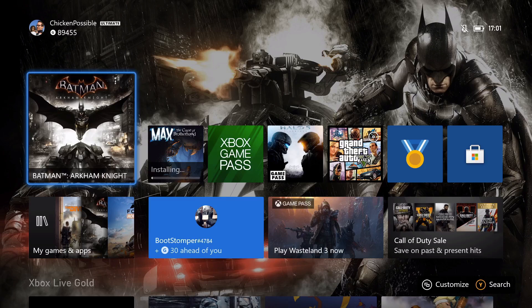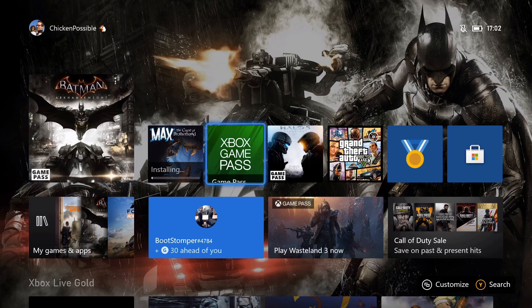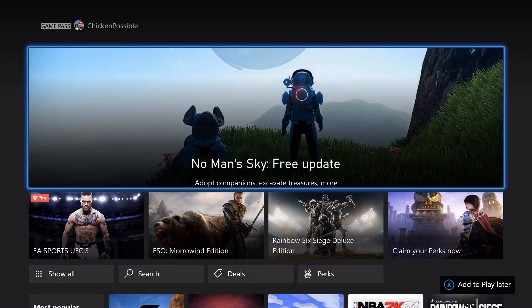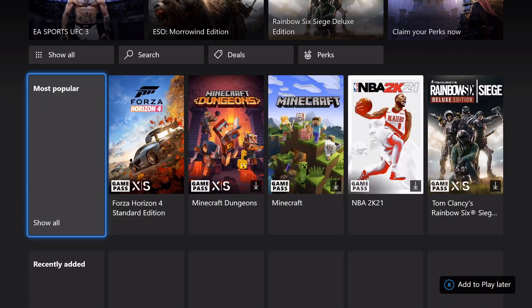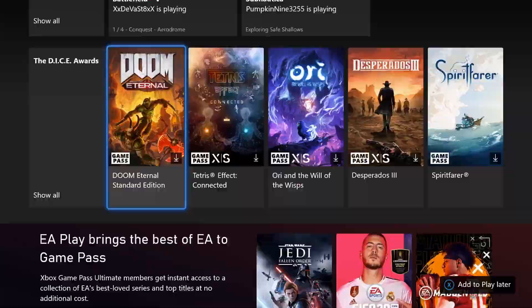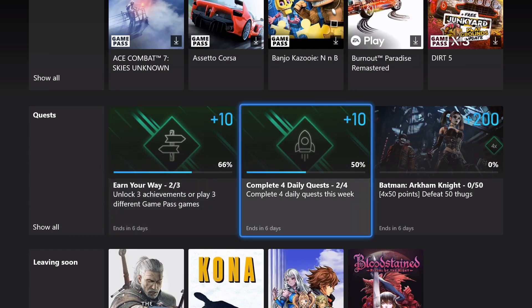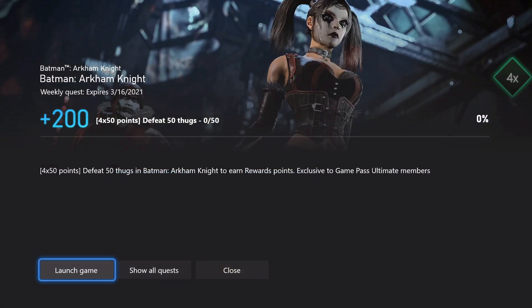Hey, what's up everybody, this is Chicken Possible with Rewards Hunter back with another Xbox Game Pass weekly quest guide. Today we've got a relatively easy quest for the game Batman Arkham Knight. This is going to be worth 200 Microsoft Rewards points, good through next Tuesday March 16th, and we have to defeat 50 thugs within the game.